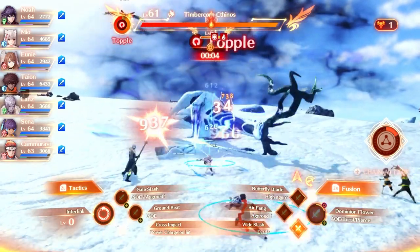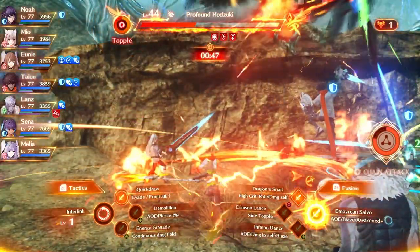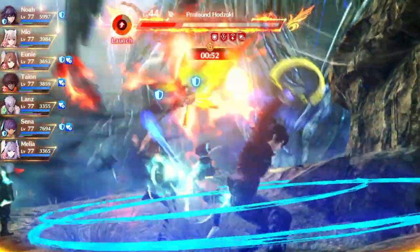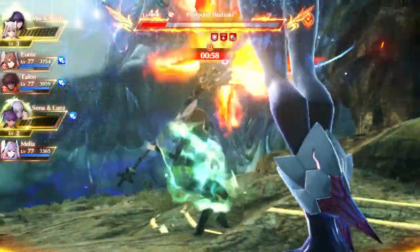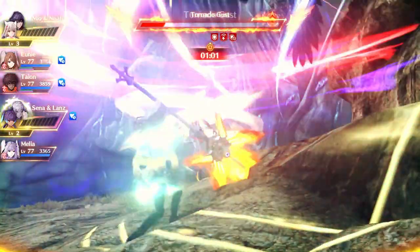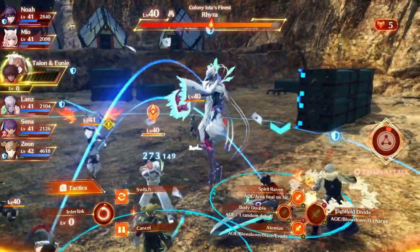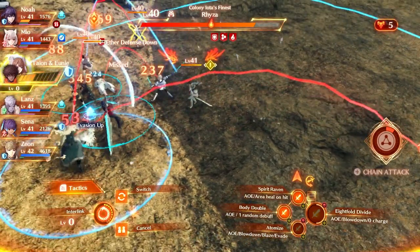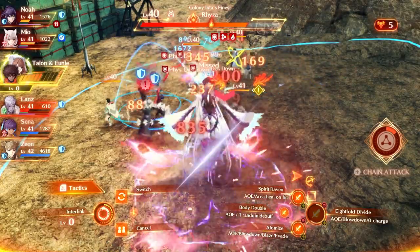But now that we've answered the how, let's take a look at the why. There are a multitude of benefits that you gain from raising your interlink levels, with the most noticeable one being a straight up increase to your damage output. Judging from the difference in damage, I would estimate that an interlink level 3 Ouroboros deals roughly 2-3 times as much damage as a level 0, making it more than worth it to gain levels alone. Additionally, you also gain a bonus depending on your class when you first activate the interlink: attackers deal damage to all enemies, defenders increase their own aggro, and healers heal all allies, with the amount depending on what interlink level you are.